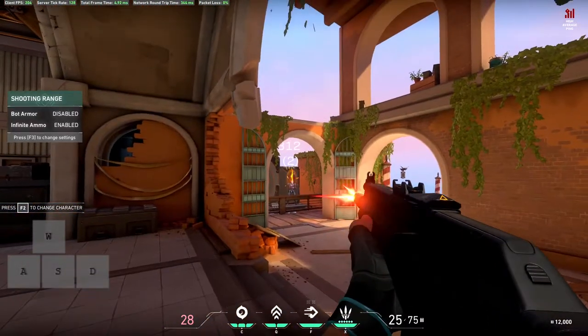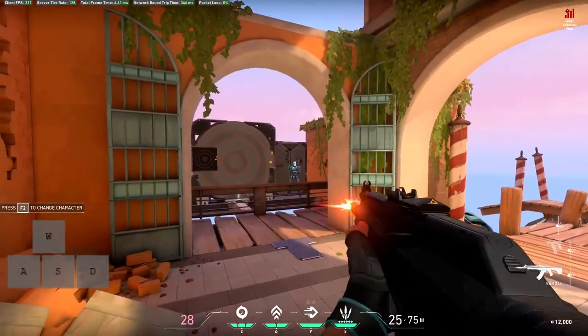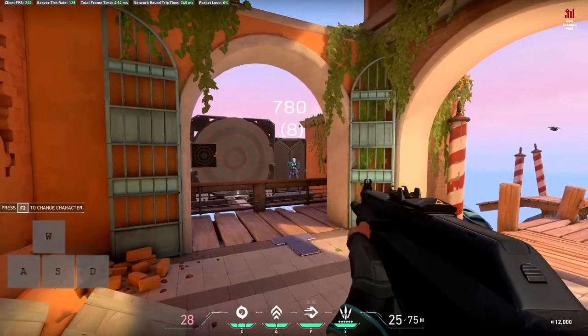The further away a target is, the harder the spray is to control — that's when burst fire comes in. Burst fire is firing three to six bullets at a target from medium to long range, pulling your mouse slightly downward to compensate for the slight recoil that occurs.